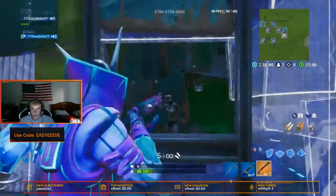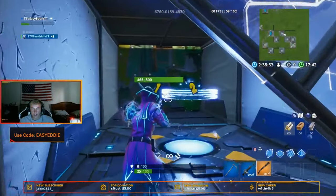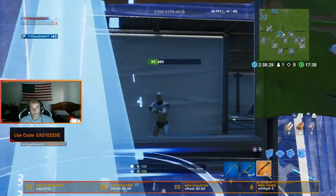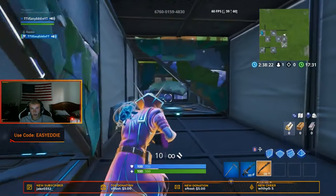Now you edit through these walls however you like — you don't have to do it exactly the way I'm doing it. You just edit through and kill them. I died there — no worries. You can respawn really quick. Respawning, boom, here you are. Go back to where you were.